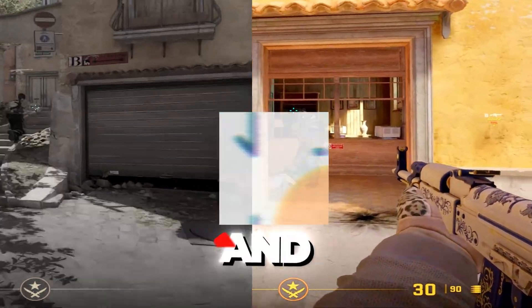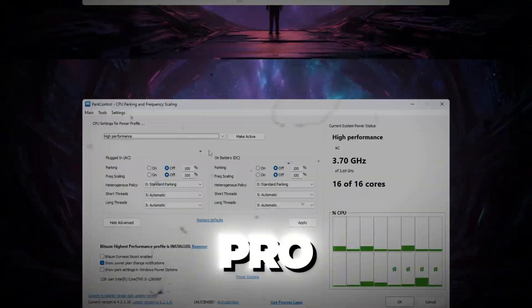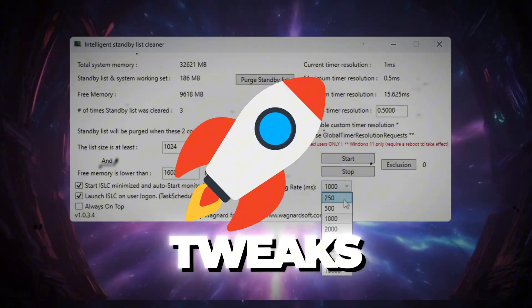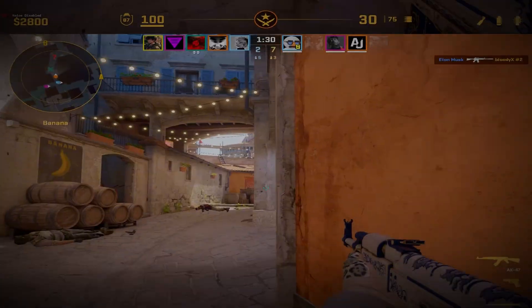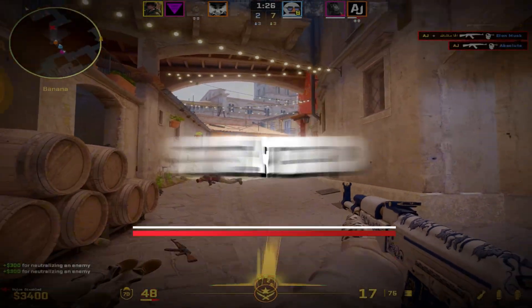Are you tired of random FPS drops and lag ruining your CS2 matches? Today I'm revealing the secret settings pro players use to get max FPS and zero stutters, from hidden power tweaks to advanced CPU boosts. This is the ultimate CS2 performance guide you don't want to miss. So let's get started.